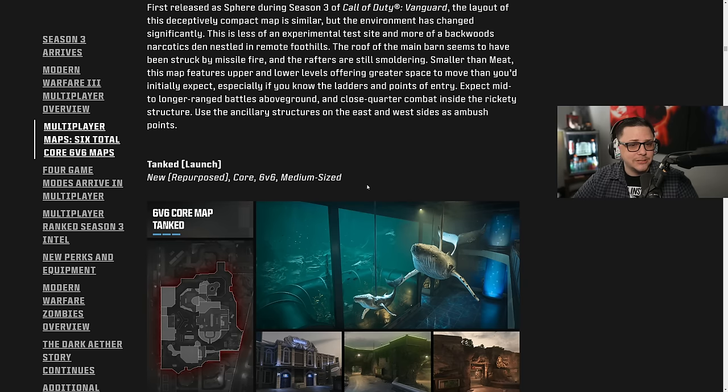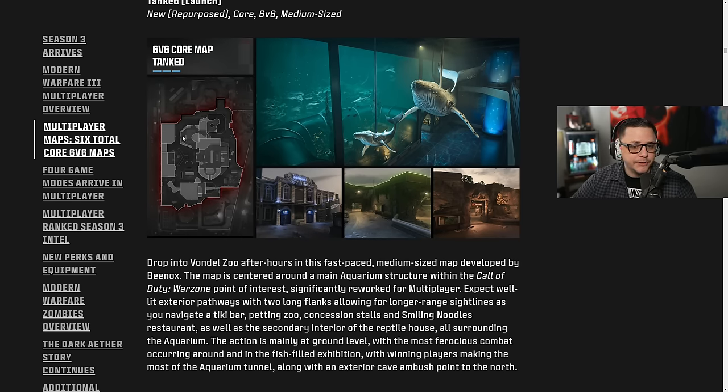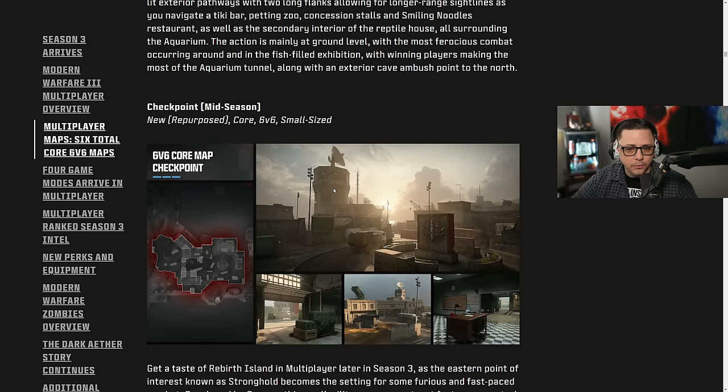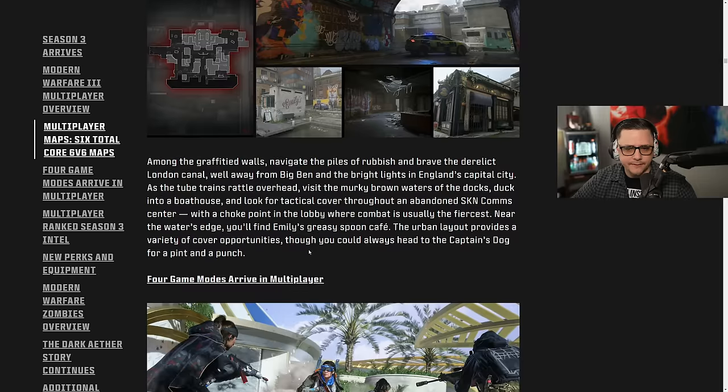Grow House will also be at launch — this is a new remastered core 6v6 small size map, so that should be pretty cool. Then we have Tanked, also at launch — a new repurposed core 6v6 medium size map. At mid-season we get Checkpoint, a new repurposed small size map, and Grime, a brand new medium-size map coming mid-season with a little side area.